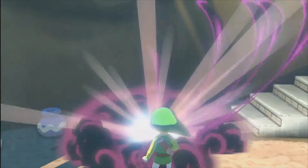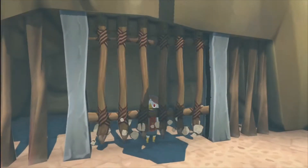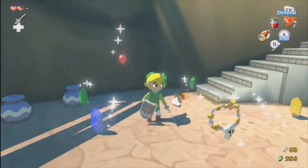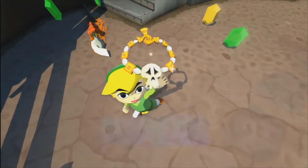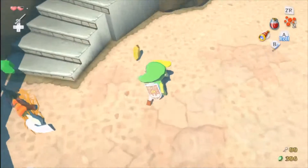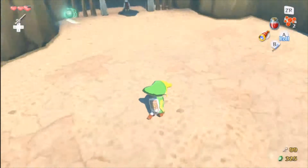...or shoot them with an arrow in the butt, they'll sit there and grab their butt. You come here and you break this thing open and you get a skull necklace, which is another spoils item — it's one of the ones I didn't mention in the last episode.